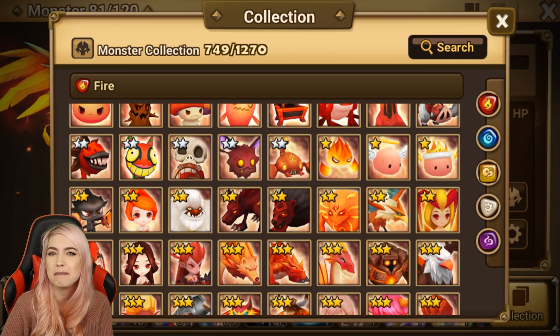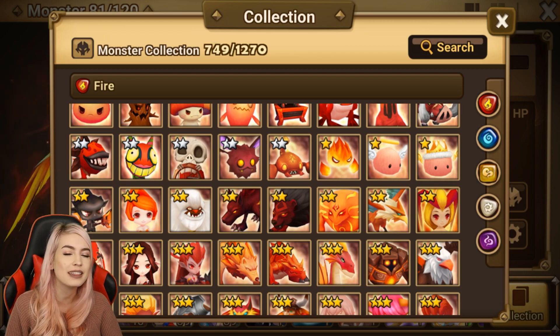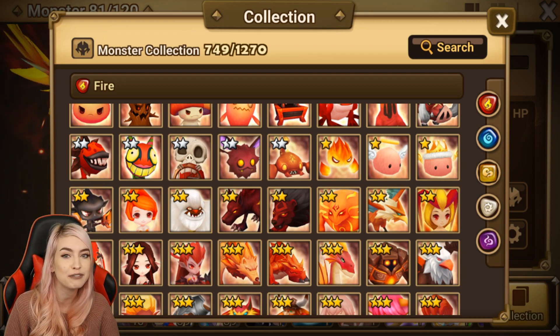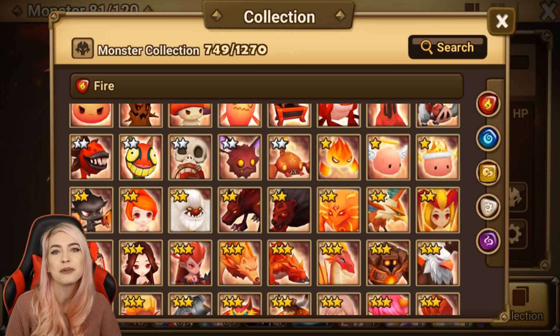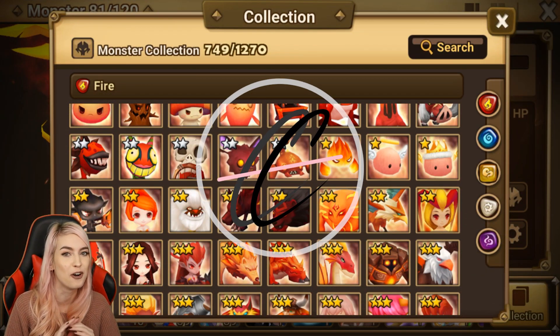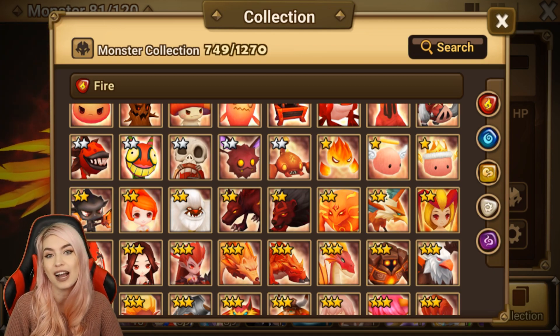Hey guys, it's CC. Welcome back to my channel. Today I thought we'd do something a little bit different. With the anticipation of new Second Awakened units, I thought it would be a good time to revisit who we currently have available and give you guys the top 10 Second Awakened units that you should build. I'm gonna do this in no particular order and kind of keep it fair and pick some from each element.